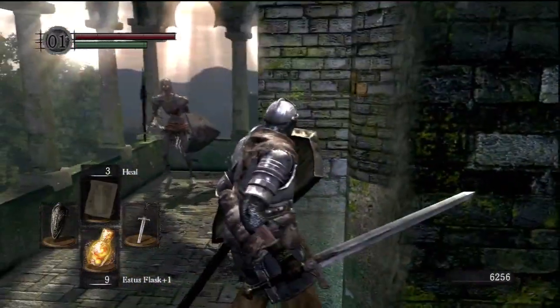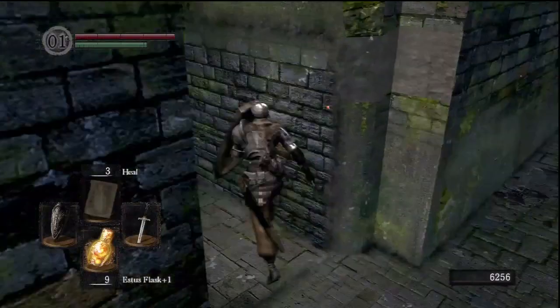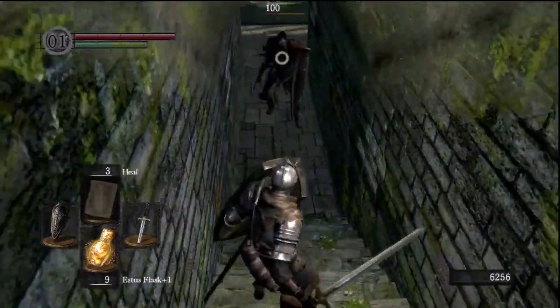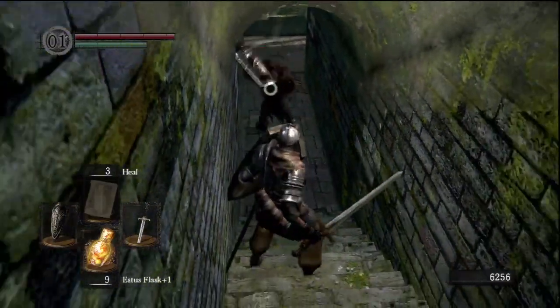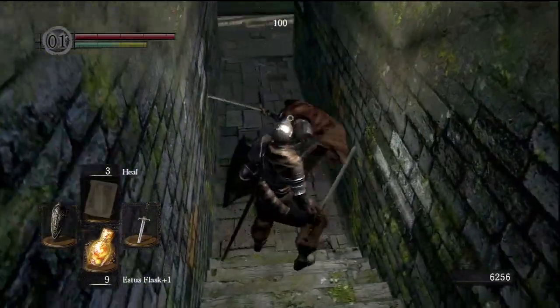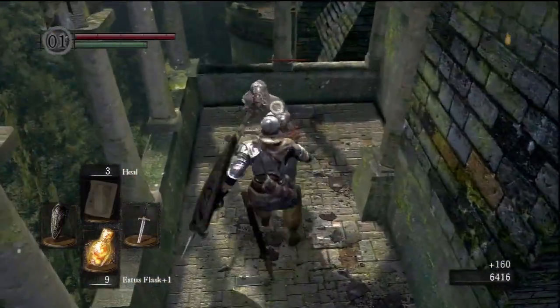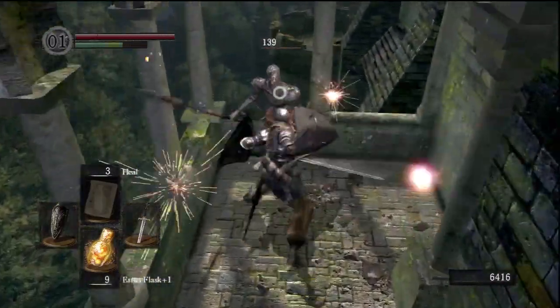Around the corner to the right is a guy with a spear, and to the left is one with a sword and shield. It's always tough to lure the spear guy out, so I just go straight forward and try to pull them both out. This guy's not a problem, especially with the lunge attack — the R2 with the Astora Straight Sword just fucks him up no problem.